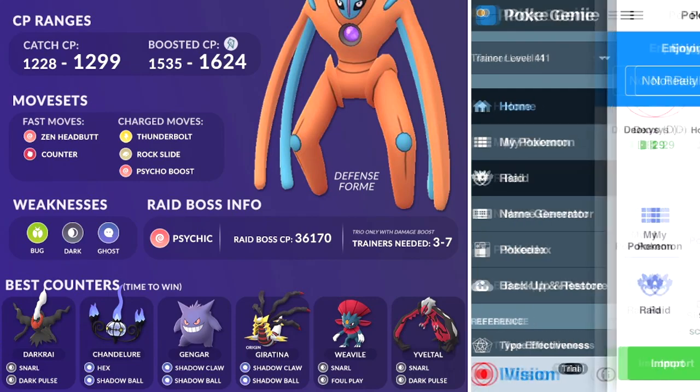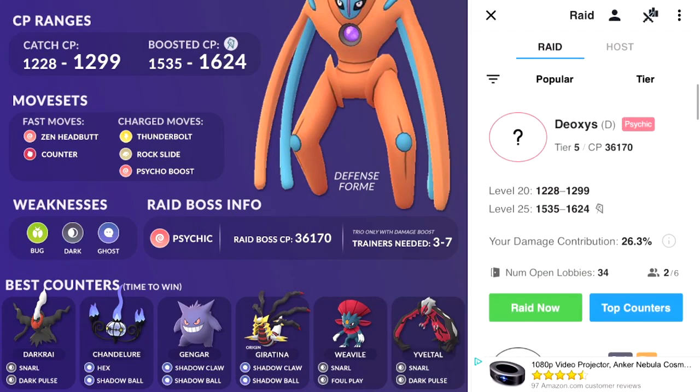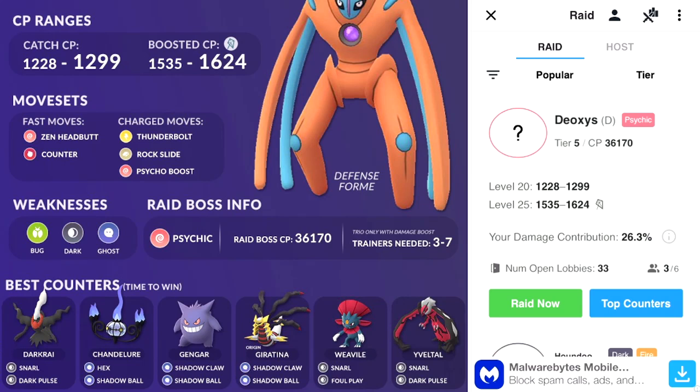Exit out, go down to Raid, and click on Defense Deoxys. PokéGenie functions off a queue system — there are going to be open lobbies hosted by other players. Based on the Pokémon you've input it's going to tell you your damage contribution percentage; this needs to be at least 20% to participate in Defense Deoxys raids. I can do 26.3% damage, which means we can essentially four-man Defense Deoxys. As long as your damage contribution is above 20% you're good to go.